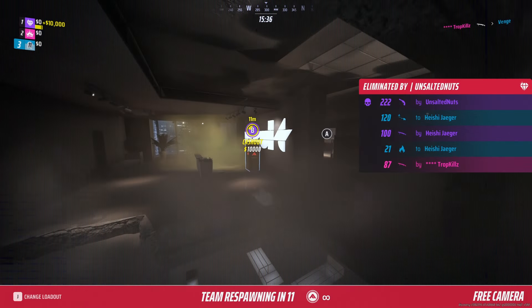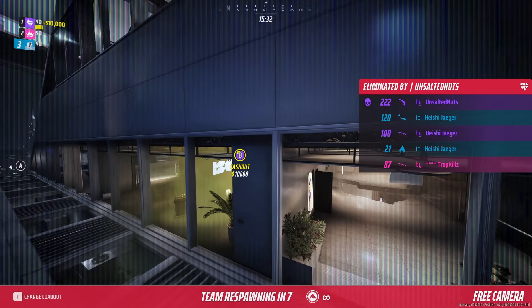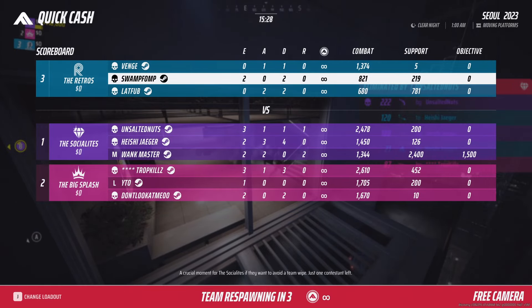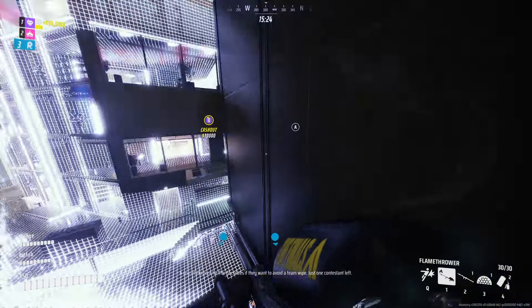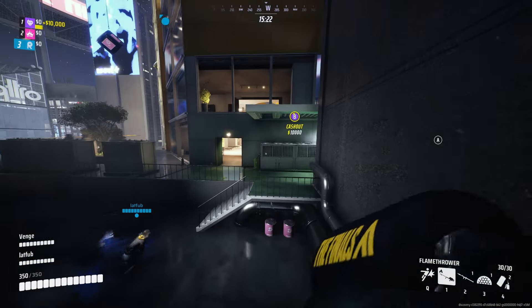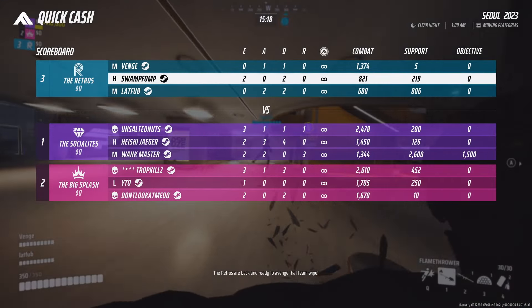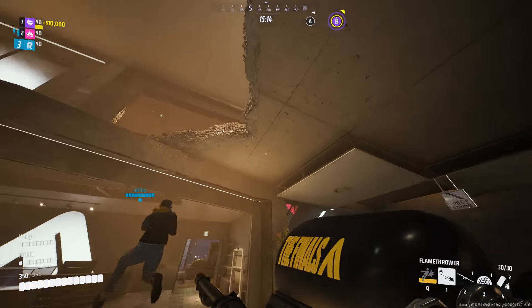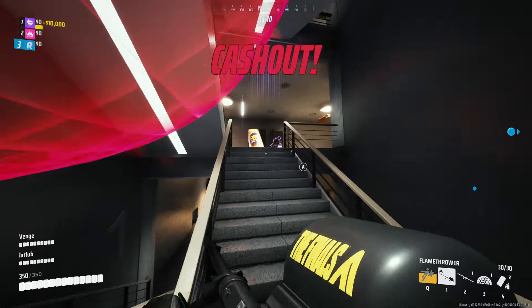It doesn't look like we're going to get this first cash out. We're respawning in 10 seconds — most likely not going to make it back in time unless we get a very nice spawn. There are a couple of people dead, so this would be a nice time to clean up the fight and quickly take it. It's not the best spawn and I used that jump pad badly. I don't think we're going to get it — normally at this point I'd just go to the next vault, but here I think I'm going to try and clean up this fight and go for some kills.